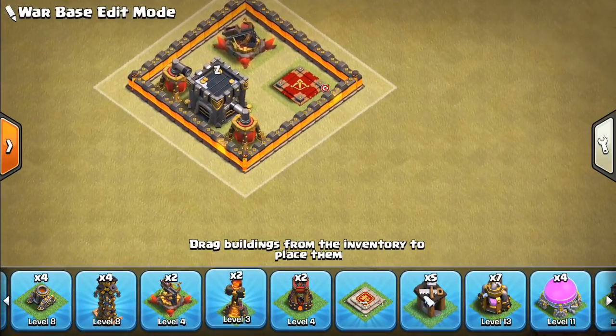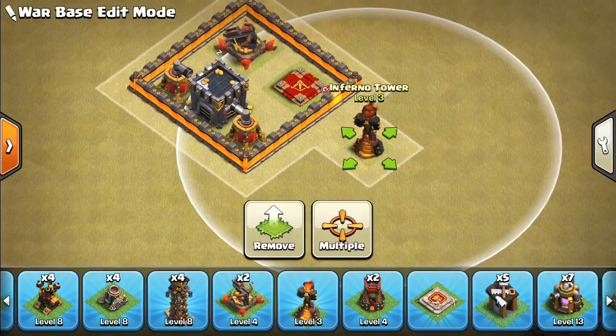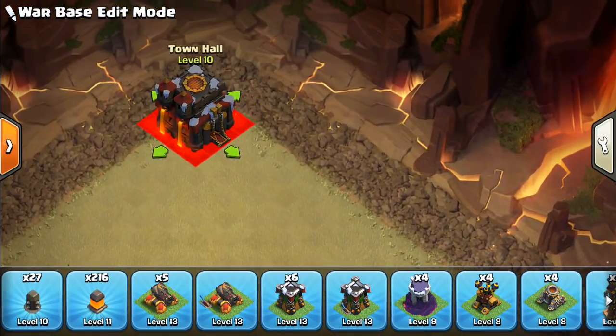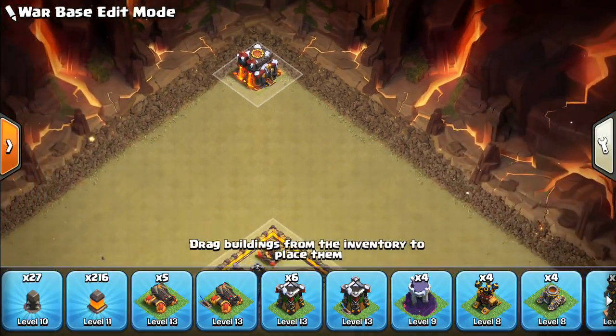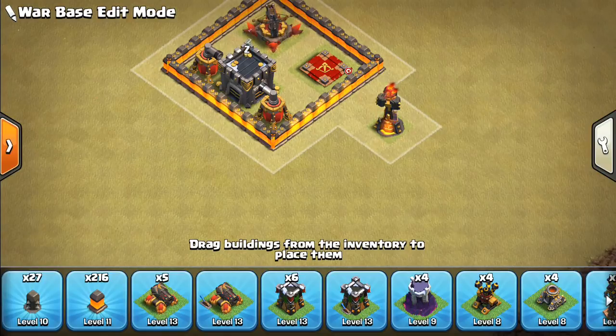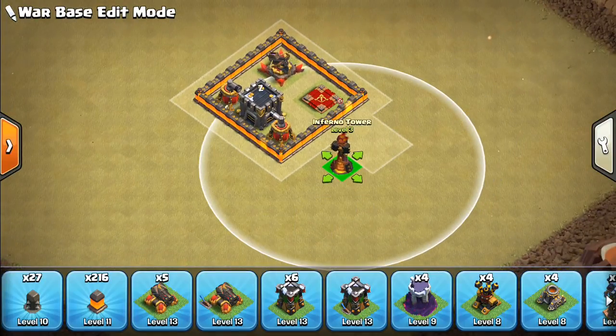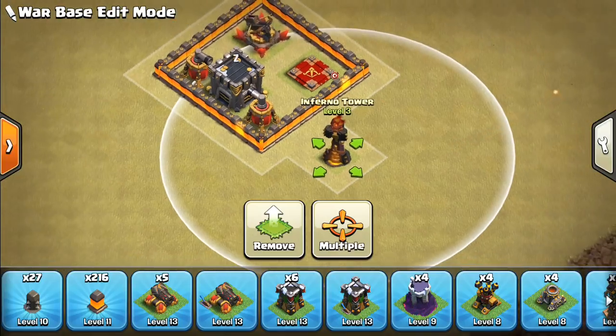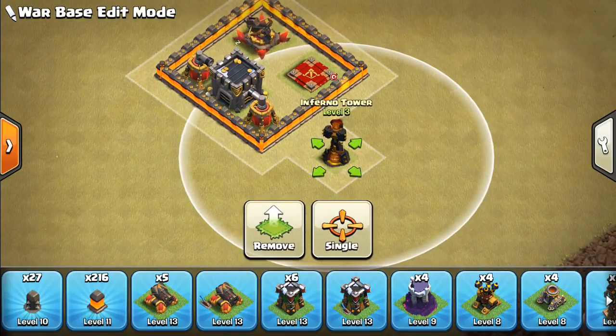Now we're going to put the Inferno Towers down. At a time like this it's almost nice to put the Town Hall down first — we'll go ahead and put it at the top of the base. This is just a reference point so we know which way the Wall Wrecker will path and which way the Battle Blimp will path, which affects things later on. I'm feeling let's do one Single Inferno Tower base and then one Multi on the back end, with the Single Inferno getting that Wall Wrecker.